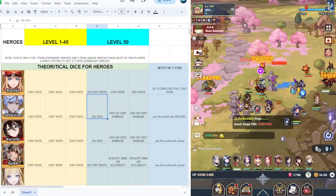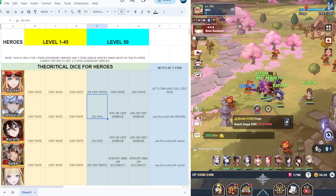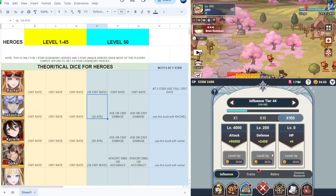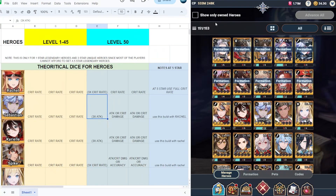What's going on guys, it's GPH Streams here and welcome back to my channel. Today I made this potential dice guide for each hero and I will be updating this. First let's proceed to our theoretical dice for heroes — this is for level 41 to 45, and this one is for level 50, and also for five-star and one-star heroes.